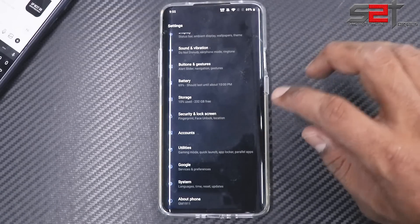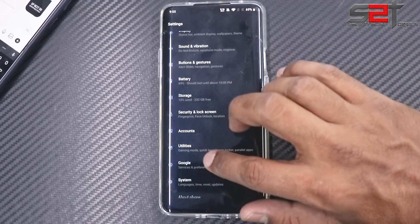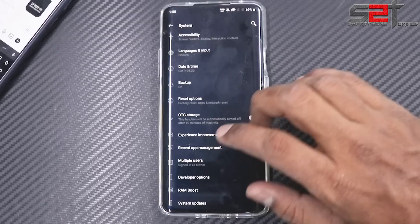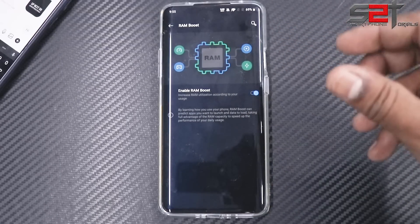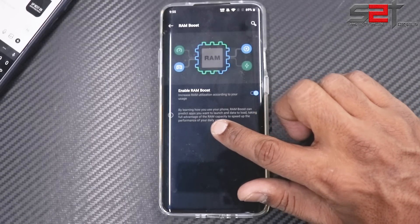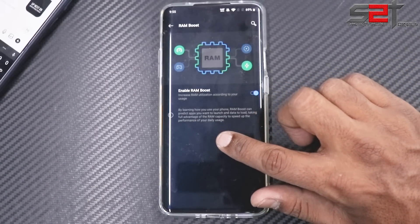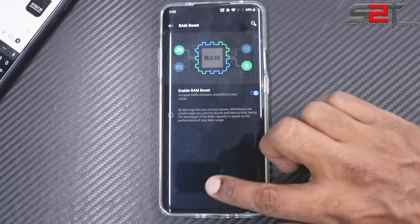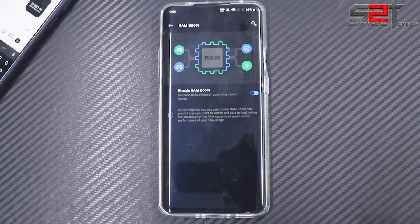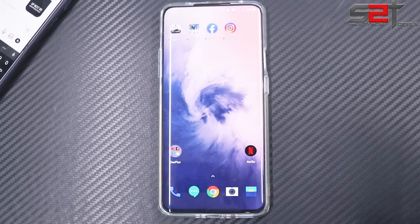There's also a feature called RAM Boost under System settings. By learning how you use your phone, RAM Boost can predict apps you want to launch and data to load, taking full advantage of the RAM capacity to speed up performance. It will basically store a lot of applications in RAM itself, since RAM is of course the fastest storage.